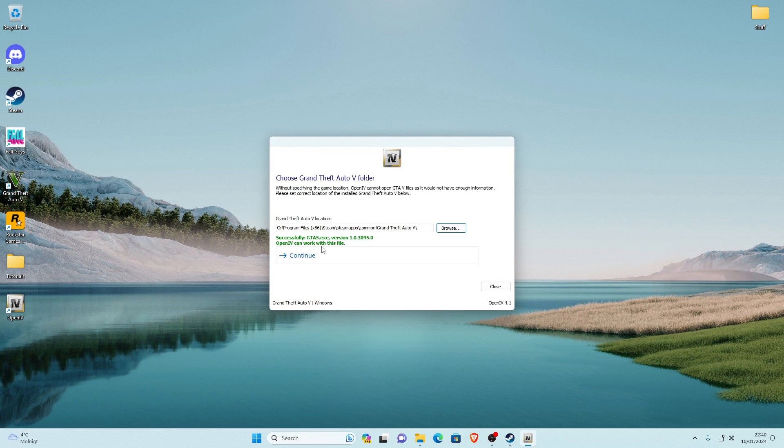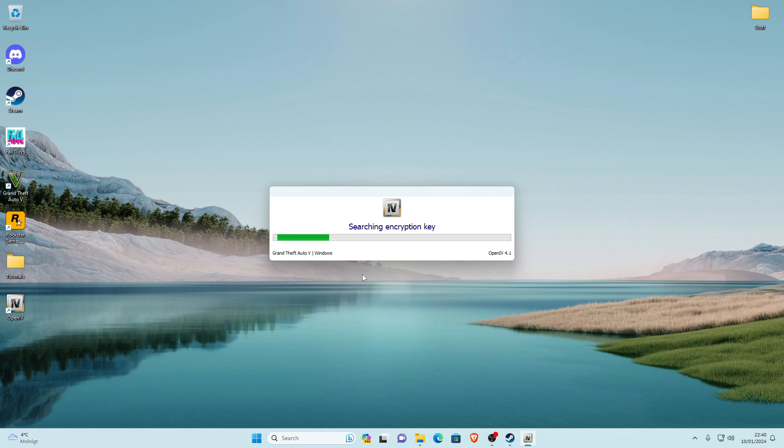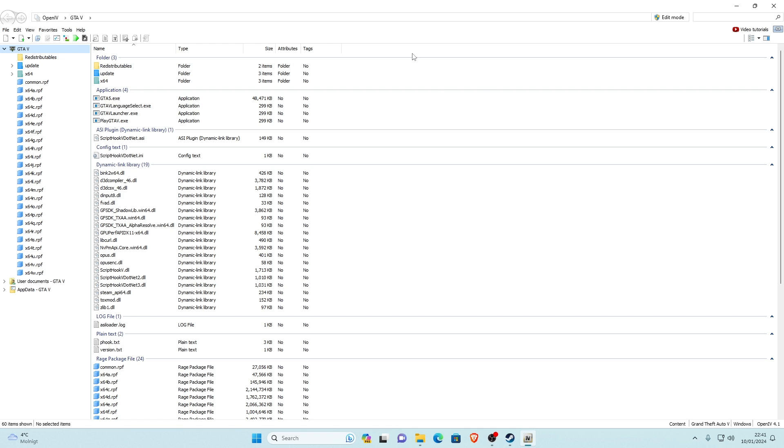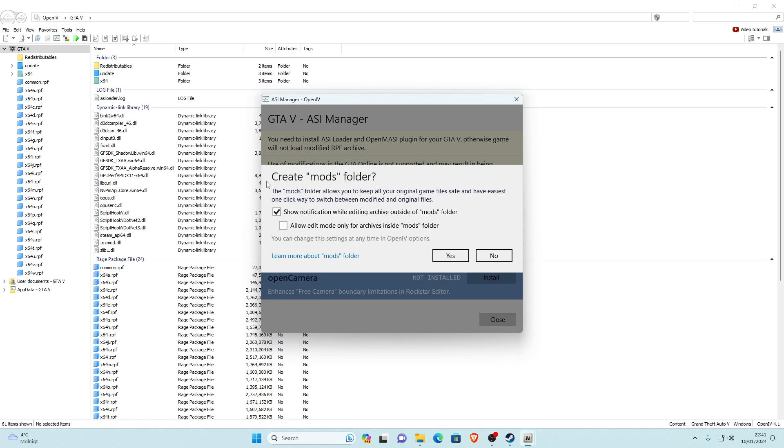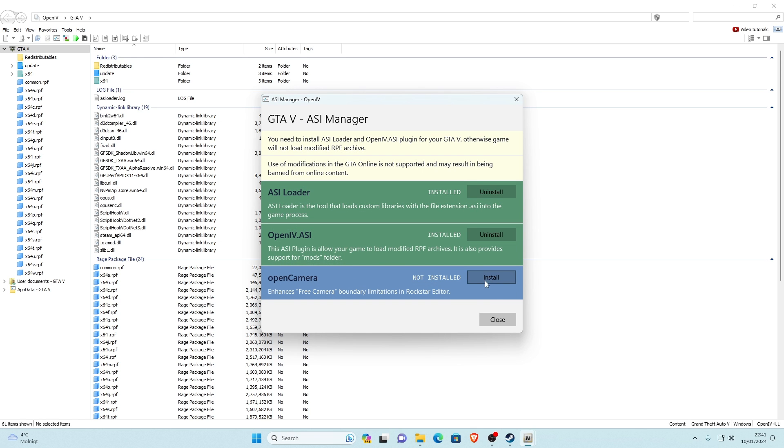Click Continue — a green text will appear — then Continue again. OpenIV will load for the first time which may take a bit longer. Once loaded, go to Tools, then ASI Manager, and install all three: ASI Loader, OpenIV.ASI, and OpenCamera. Make sure they're all green. If prompted to create a mods folder, note that 5 Real will create one for you automatically, so you can click No. Also install OpenCamera. Once all three are installed, click Close.